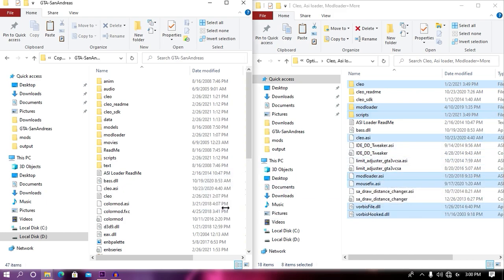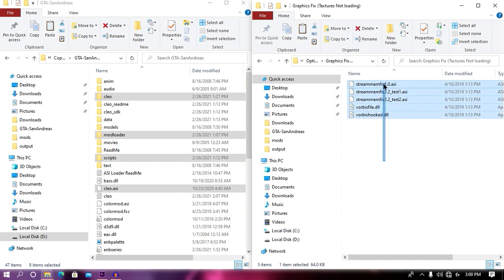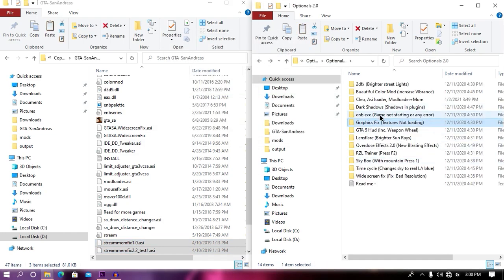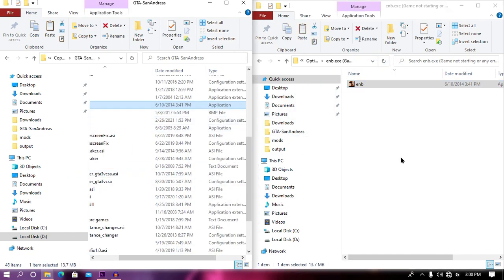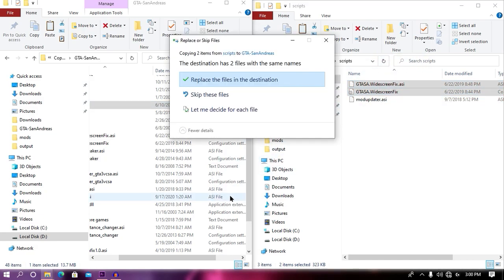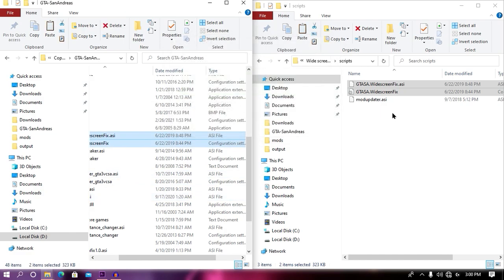Hit replace if it asks. Go back and search for your graphics fix and accept these two DLL files. Make sure to drag and drop all three files into your game directory and then hit replace if it asks. Go back and open your enb.dxc, then drag and drop enb.dxc into your game directory — this is a very compulsory step; if you miss it, your game won't start. Then open your widescreen fix and drag and drop all those files into your game directory and hit replace if it asks.